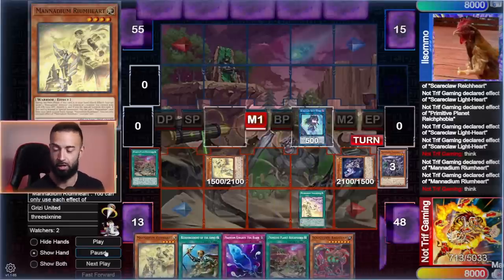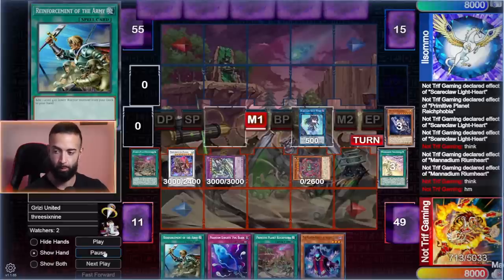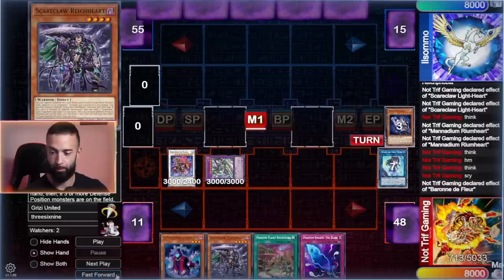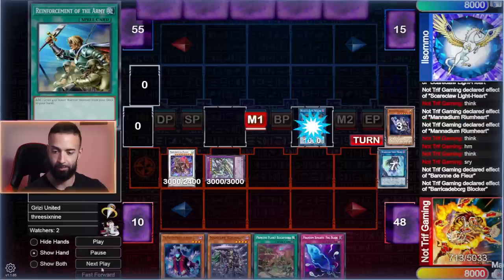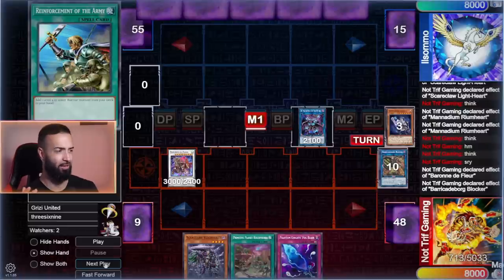I want to draw, draw, draw because in order to FTK I do need a level 7. I can't really FTK him without it so let me just keep drawing. I go into Baron right away because Baron will be able to stop anything he has. I go into Vicious Astraloud, then Rhoda first, and then I Baron pop my Reg Phobia. The reason: I know I'm going to Barricade Blocker, so I can add the Reg Phobia back for follow-up.